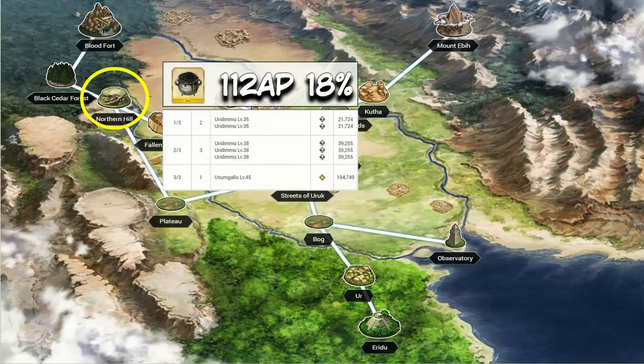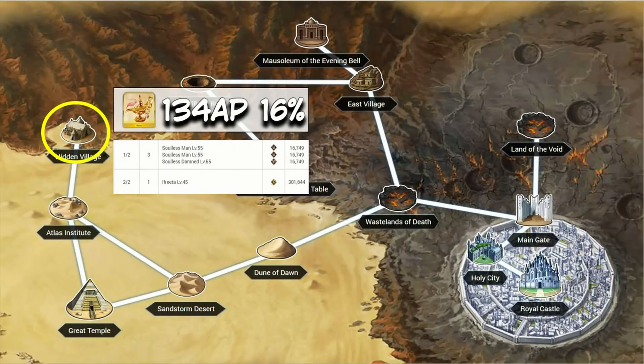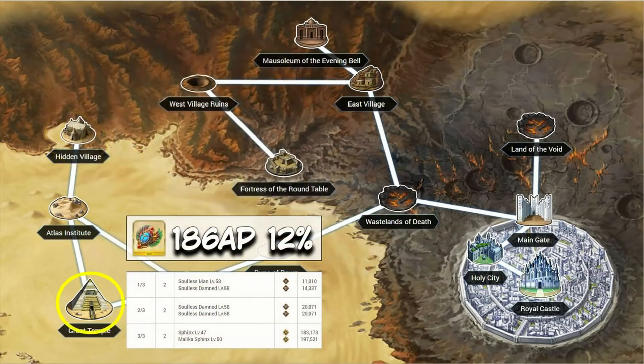Black Beast Grease stays in Northern Hill, Babylonia — at 112 AP per drop with an 18% drop rate, it won't be surpassed for a while. Lamps: Hidden Village stays the best place for a while to come at 134 AP per drop — it's a pretty quick and easy node to clear. Scarab of Wisdom: stick around in Camelot. The Great Temple is the best spot at 186 AP per drop.